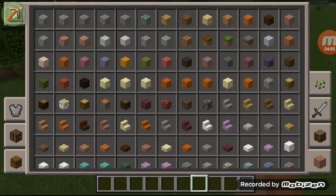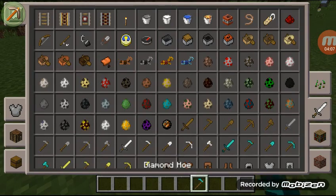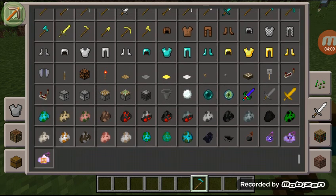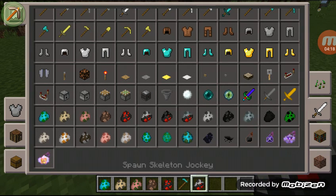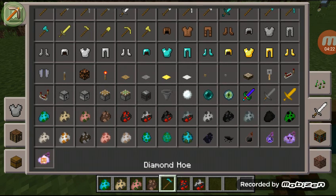Yeah, let's get a bunch of spawn eggs. First let's get a mutant zombie, a mutant zombie pigman, a mutant soldier, a mutant spider. We need to start doing it, so let's get a mutant zombie, a mutant in the house, and a mutant spider.